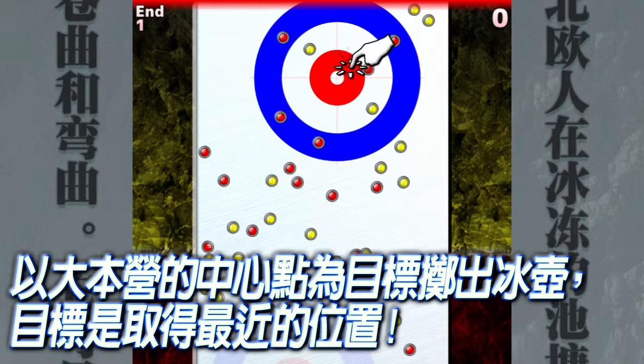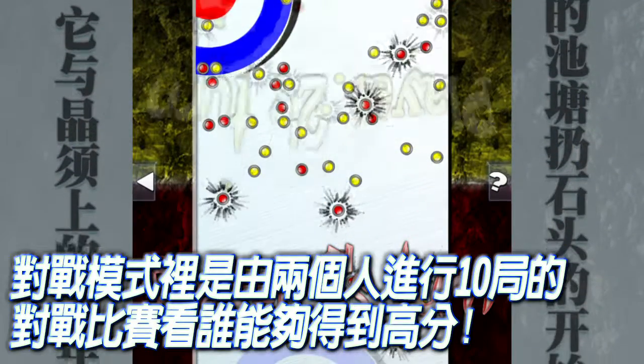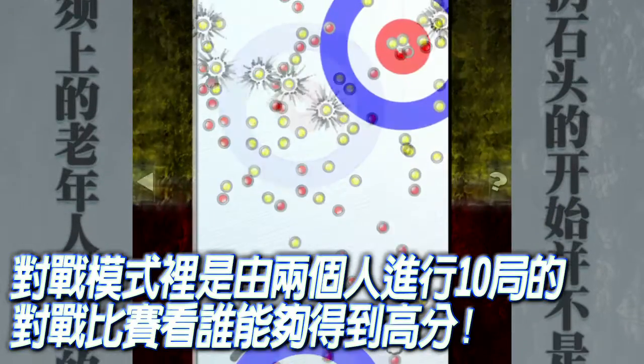Aim for the T in the center of the house and try to make one of your stones the rock closest to the T. In a two-player match mode, whoever gets the highest score in a 10-end match wins.